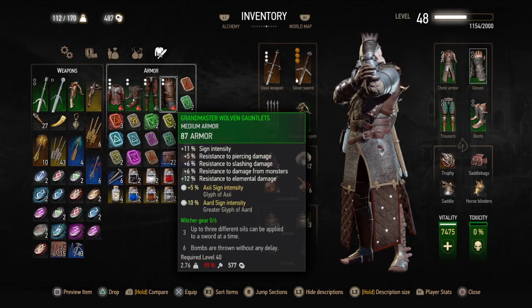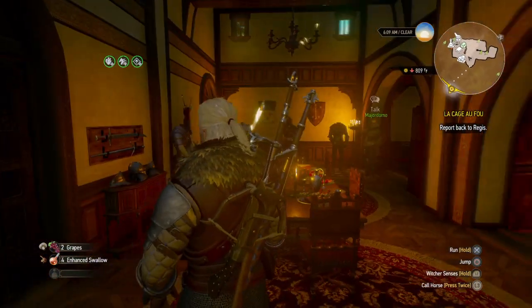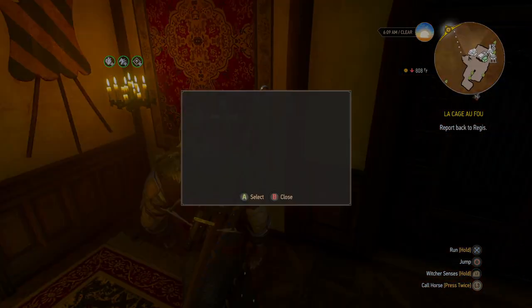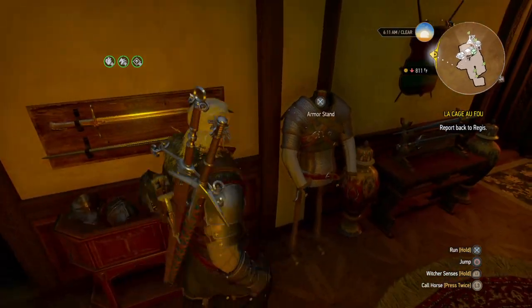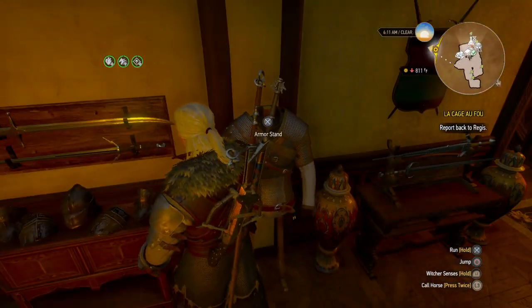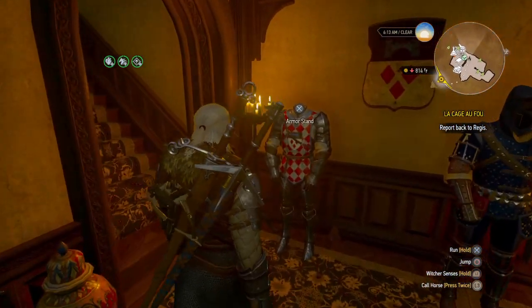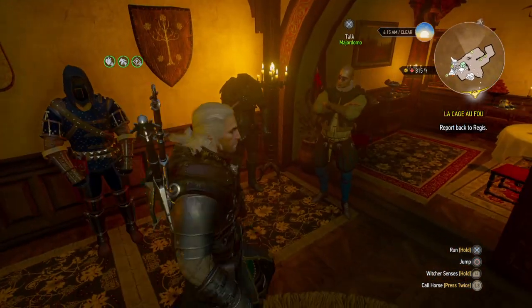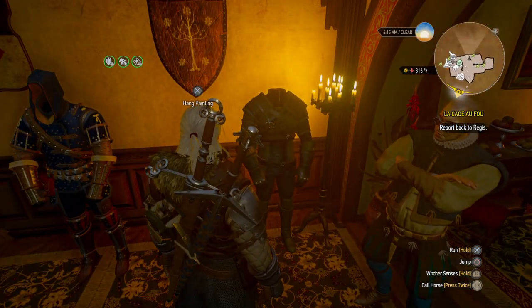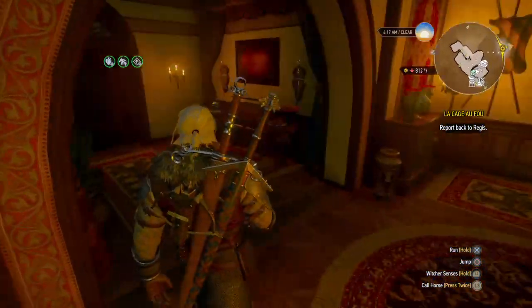I do feel like I need to put something in it, but hey — got a little fur around the neck. I'm going to go ahead and use the armor stand. Grandmaster Wolven — I did some dye work. I have my swords there. That's the Manticore — that's the last one I have to do: Manticore School Grandmaster Suit. I have the Tournament Knight Suit, the Feline Grandmaster Suit, the whole Viper School Suit, the Ancient Elven set, and swords over here.